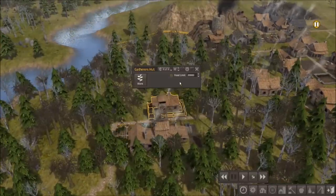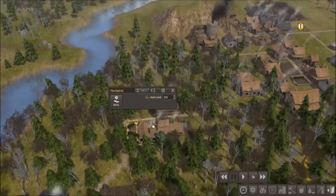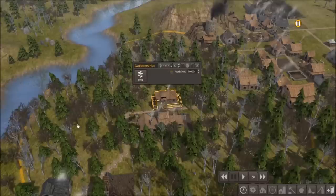When it comes to the gatherer, it always needs a position close to the forester to be able to collect the highest amount possible from the forested area.